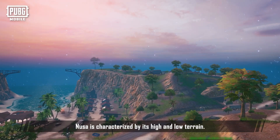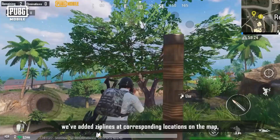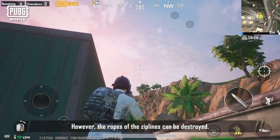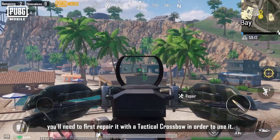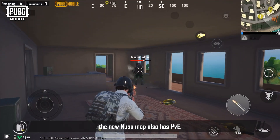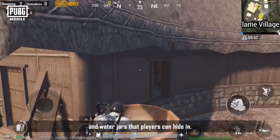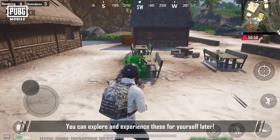Noosa is characterized by its high and low terrain. To make it convenient for players to move around quickly, we've added Ziplines at corresponding locations on the map which players can use as they approach them. However, the ropes of the Ziplines can be destroyed. If you come across a damaged Zipline, you'll need to first repair it with a tactical crossbow in order to use it. In addition, the new Noosa map also has PvE, supply crates, beach balls on the beach, a swimming pool for recovering energy, and water jars that players can hide in.